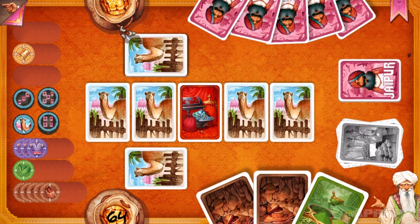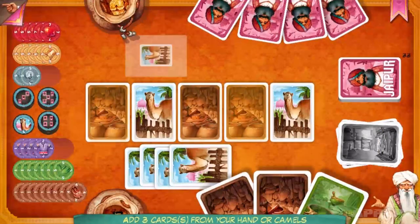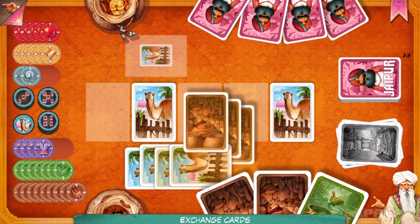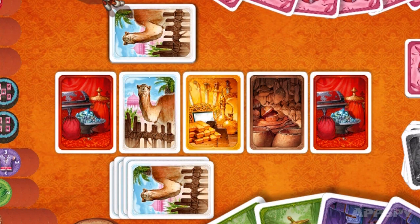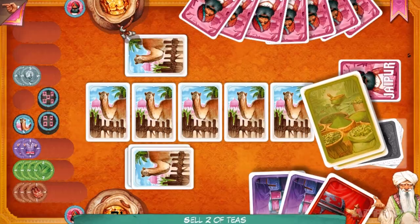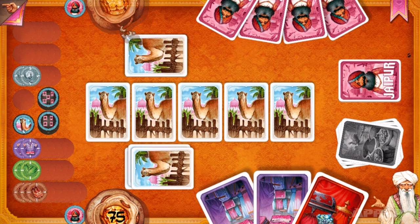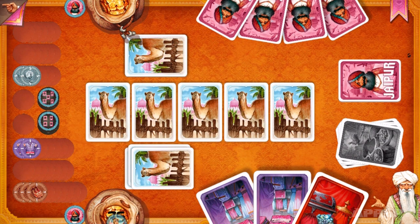Camels may seem like a dud card, but they can carry you to victory. They let you grab multiple cards of the same color simultaneously, up to and including the number of camels you have in your deck. This is great when you need to swipe a load of valuable cards off the table before your opponent picks them up. Also, the person with the most camels at the end of the game gets a five point bonus, which could be the difference between winning and losing.